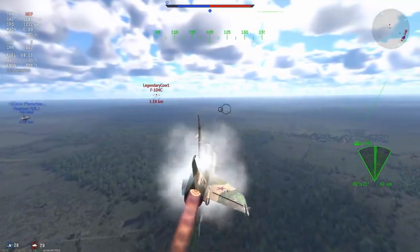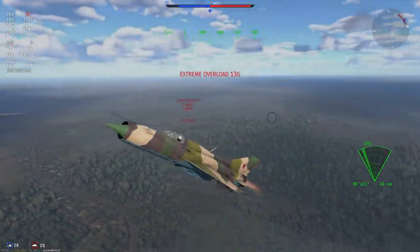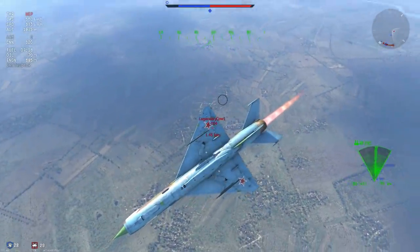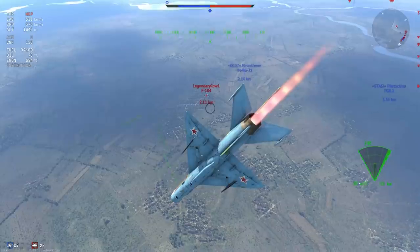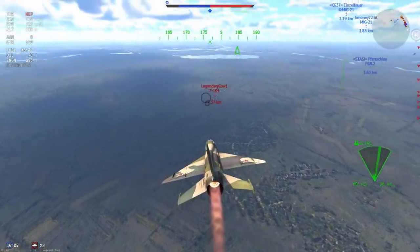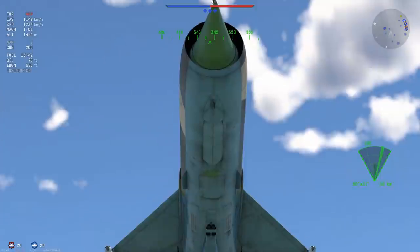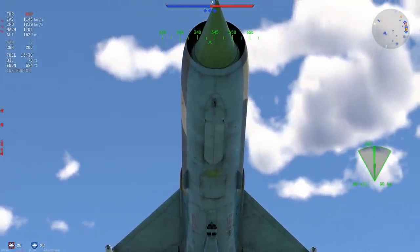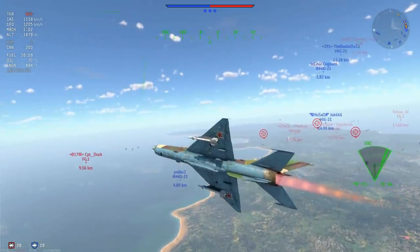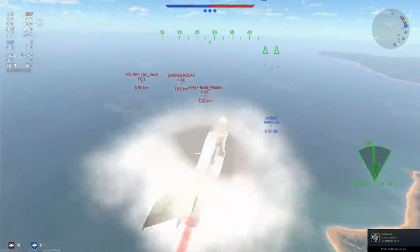You are going to be using the R-3s, and on this plane the R-3s seem to have about a 1 to 1.5g tolerance off the rails at the moment, which means you basically have to be perfectly still in order to launch an R-3. This gives you very limited tracking capabilities, whereas something with an AIM-9B gives you a lot more opportunity for maneuvery-type kills. The PFM doesn't get that opportunity — it kind of needs to be still off the rails. So looking on the positive side, the only real use for this thing is as bait.